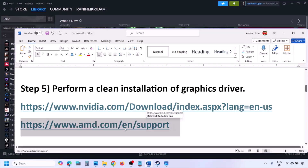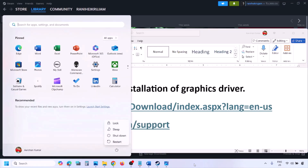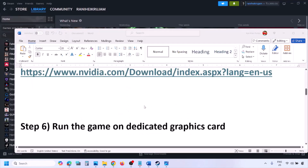AMD card users should go to the AMD website, but first uninstall the current graphics card driver installed on your computer. Restart your computer, then go to the AMD website, select your graphics card, download the latest driver, install it, restart your computer, and then check.